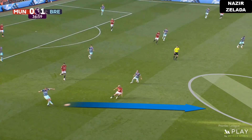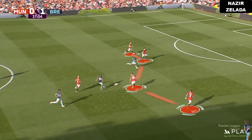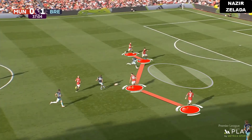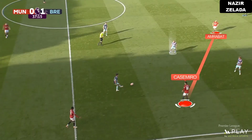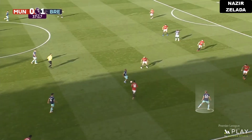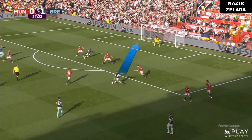The centre-backs didn't follow the strikers, creating many problems for the defensive line. The strikers and midfielders weren't aggressive enough to anticipate or recover the ball, which is why there was huge space between Amrabat and Casemiro. Brentford usually attacked with the same number of players on the sides, so the centre-backs couldn't stay close to the opponent's strikers.